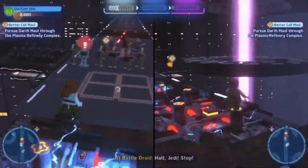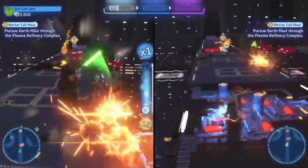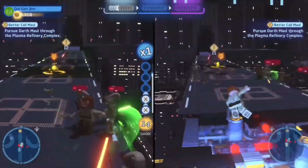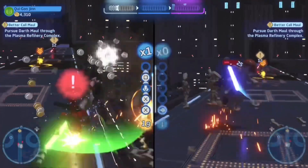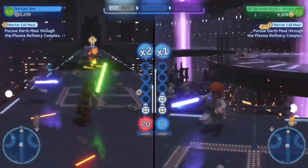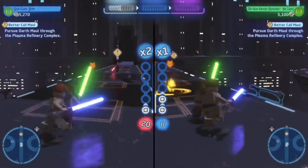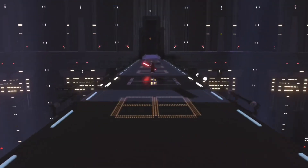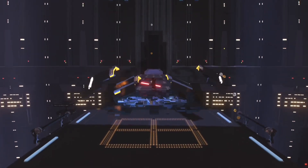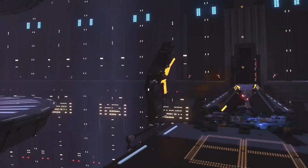This game really fixes that and I love that aspect. As you can see, me and my buddy are at two different points right here and the game still flows very smoothly. I'm on the right as Obi-Wan and he's on the left as Qui-Gon. In moments like this where the story is playing out and it's a true two-character experience, it's really cool to see.